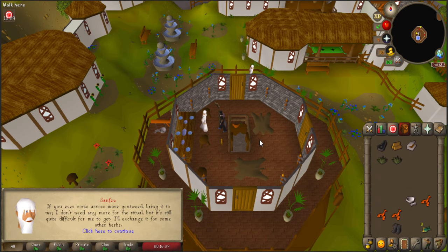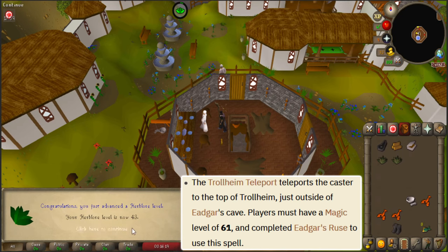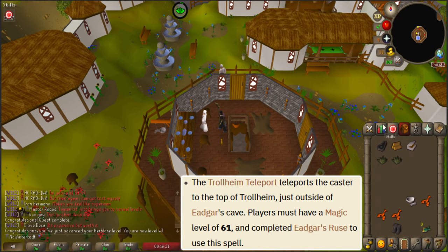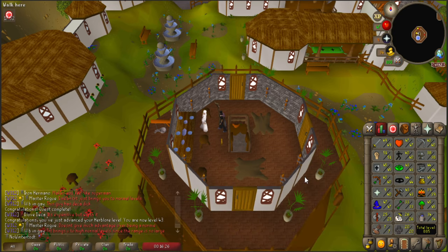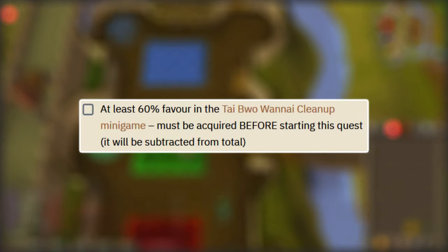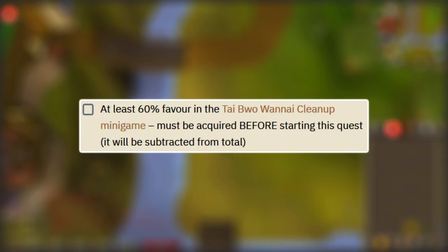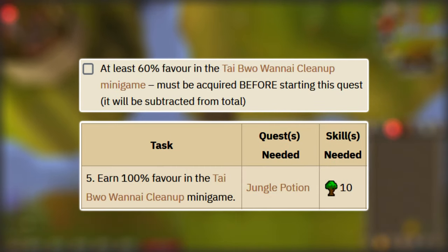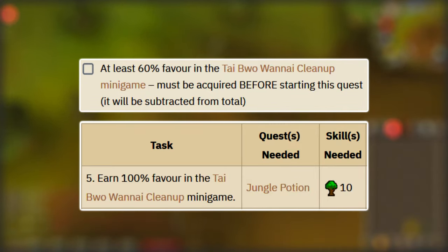Once you get the goutweed, we're going to minigame teleport to Burthorpe and run all the way south to Taverley to talk to Sanfew. Give him the goutweed and turn in the quest, gaining 11,000 Herblore experience as well as the Trollheim teleport, which we can start using at around level 61 to teleport to Mad Eadgar's Cave. Now that we've got all that done, there's only one more requirement we need to meet prior to doing My Arm's Big Adventure — getting 60% Tai Bwo Wannai cleanup favor, as that is deducted from us at the beginning of the quest. However, we need 100% favor for the Karamja Medium Diary, and since that 60% gets deducted, we're just going to get 100% now to save time later.